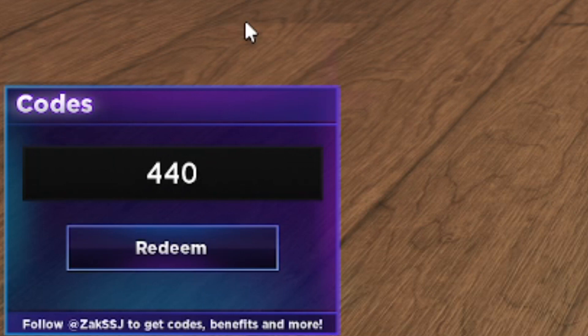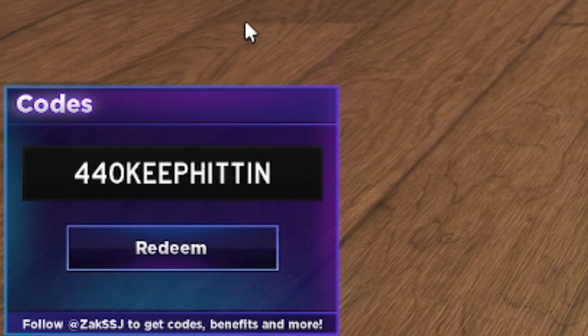Next is 440KEEPHITTING — that's 440 then K-E-E-P-H-I-T-T-I-N. If we redeem that it says 'code already redeemed,' but it does still work. Make sure you get it — it gives you free gems. 440keephitting, guys.